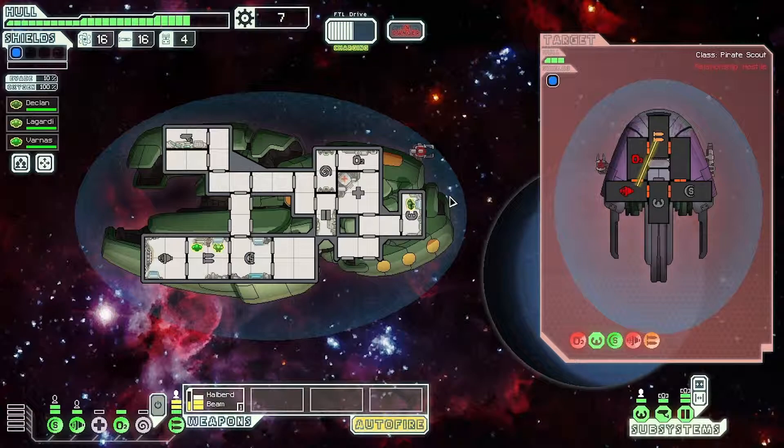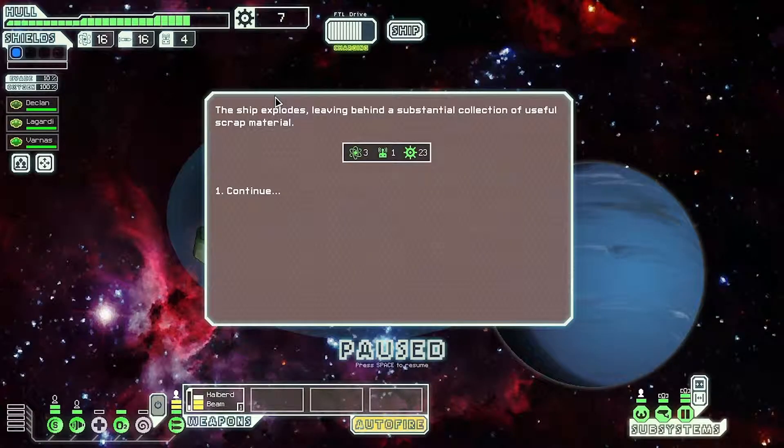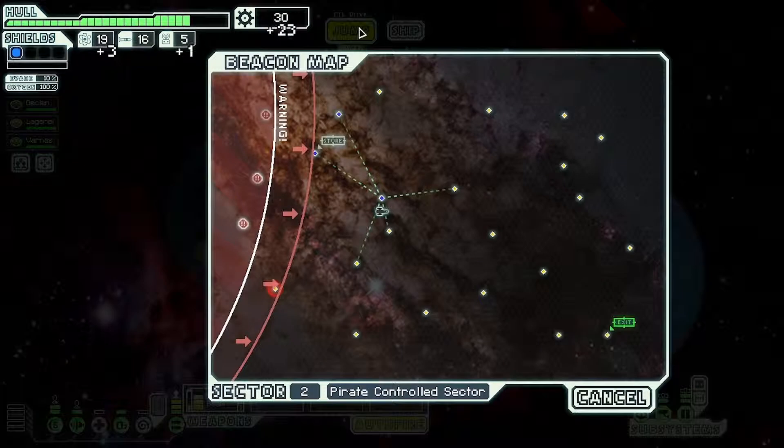Because I didn't power my weapons from before, the weapon pre-igniter didn't work — shouldn't be a problem though. All we need now is cloaking and I reckon we could defeat the final boss. Mind control is available now. If we get a slug crew member, mind control becomes more effective because they can detect life forms — then we can mind control enemies without needing someone manning sensors. They're dead — three fuel, one drone part, and 23 scrap.